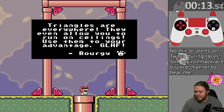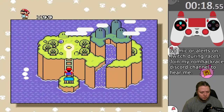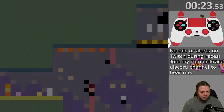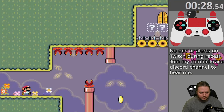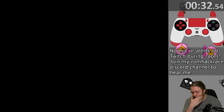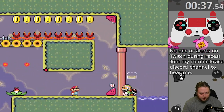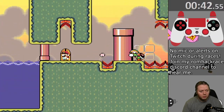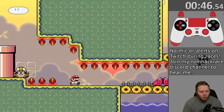So we don't really get a whole lot of information before the race actually starts about what's going to be in the level, but this time the name having the word triangulation in it hinted very strongly at this being a triangle block-focused level. It's a little weird after you get past the triangle block that's going to the ceiling — you just keep holding the same direction to run up the wall. That means I'm holding right as Mario is moving to the left on the ceiling.